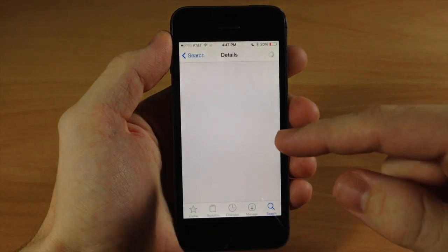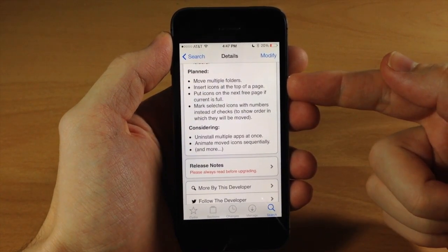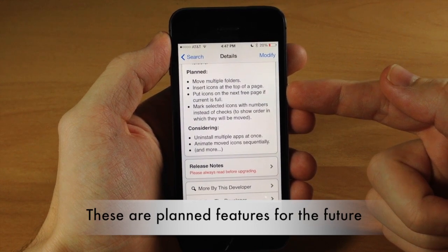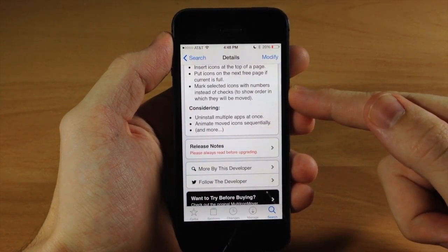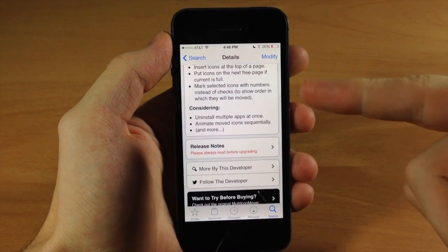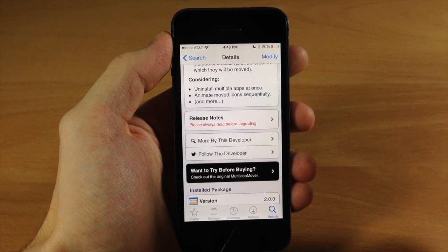If we jump into Cydia right here, we can see what is planned for this tweak. You can move multiple folders, insert icons at the top of the page, put icons on the next free page if the current page is full, and mark selected icons with numbers instead of checks to show the order in which they're going to be moved. He's also considering uninstalling multiple apps at once, as well as animating moved icons sequentially.